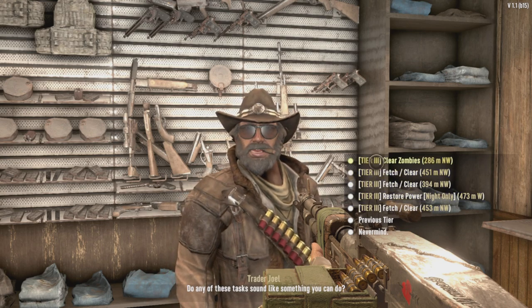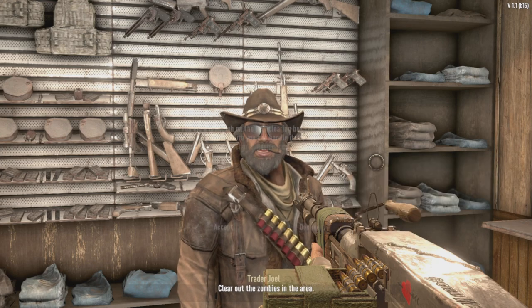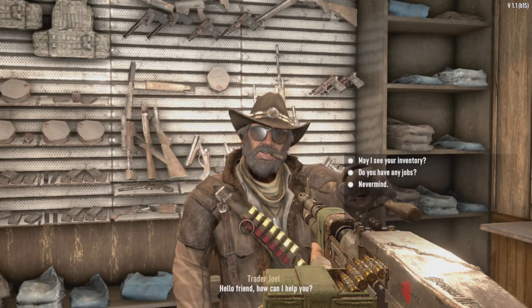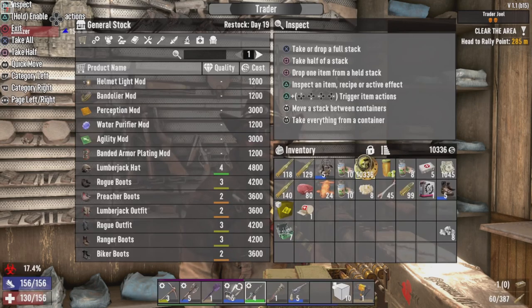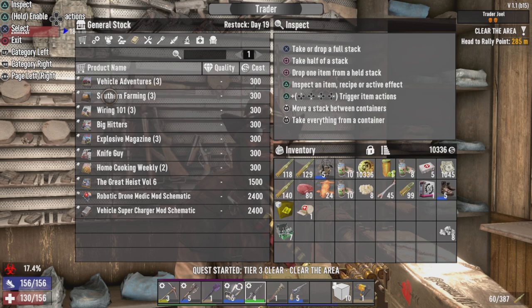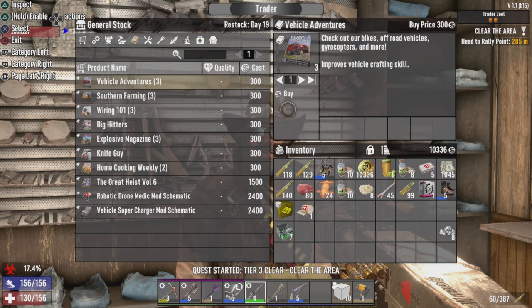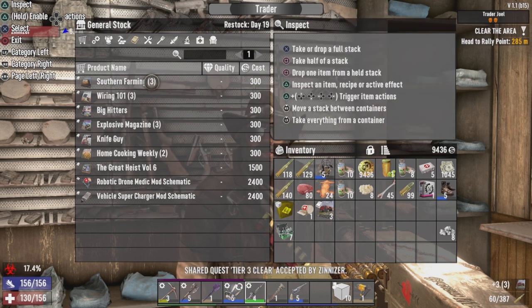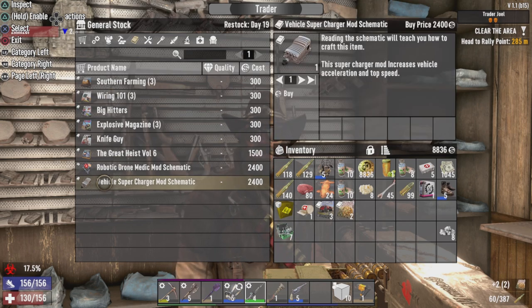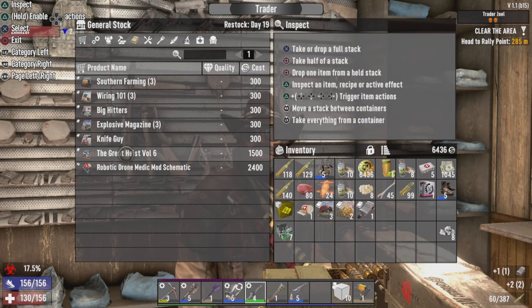Not too much in the way of jobs but we'll take the closest one. Oh, I'm looking for a knife - this is the best way to get it. Nice! This is a knife. Let's check his books. Three more vehicle adventures - I am buying those. I'll buy the cooking books too. Ooh, vehicle supercharger mod schematic!